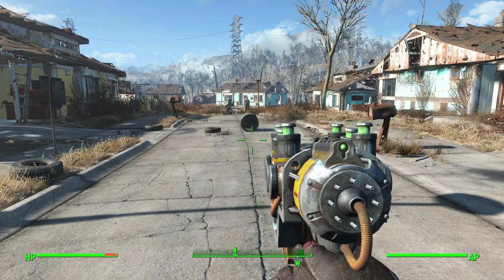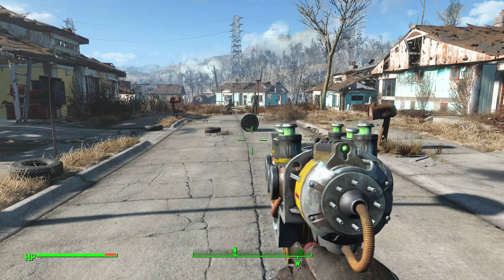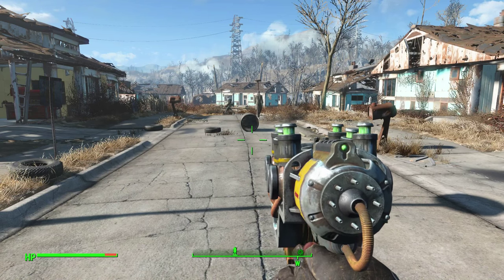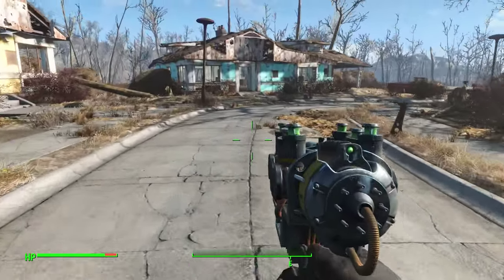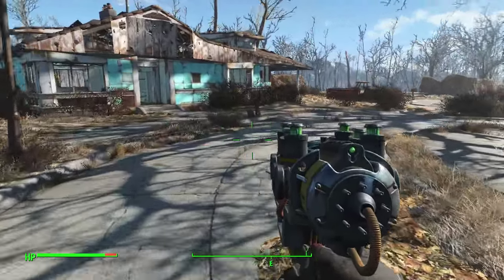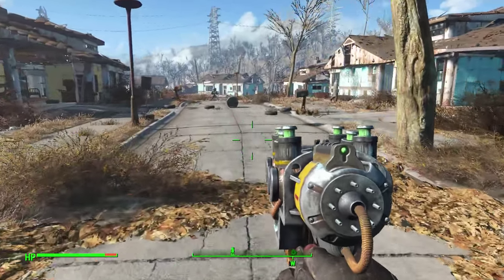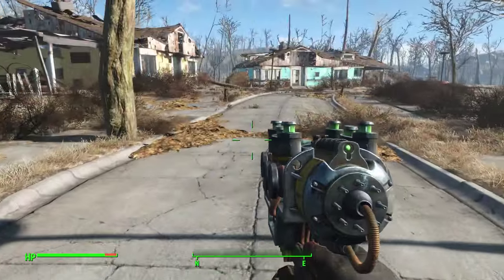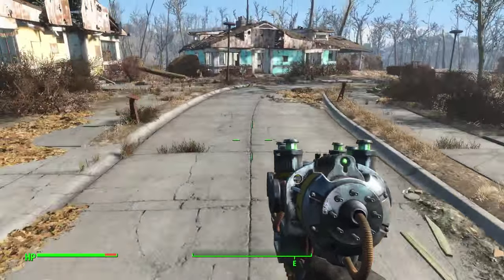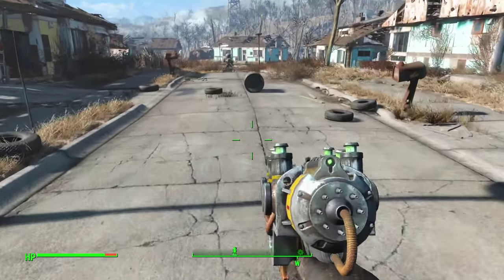Hey, what's up everybody, welcome back to the video with the Roshan Redemption. Today I'm going to be showing you all how to make a plasma shotgun, or as they call it a plasma scatter gun - pretty much the same thing - in Fallout 4. This weapon is really good; I dare say it's actually the best variant of the plasma gun in this game. Last time I showed you guys how to make an automatic plasma rifle, and that thing does a lot of damage but it's not that practical since it burns through ammo a lot. This thing is a different story - it doesn't burn through ammo too fast and it does quite a bit of damage, so I definitely recommend it.